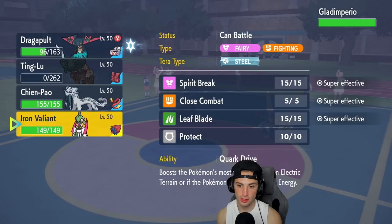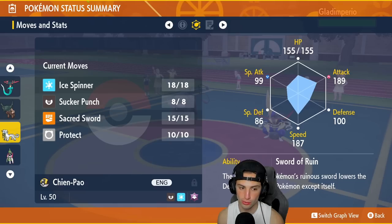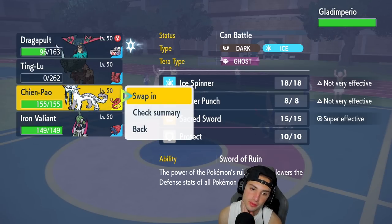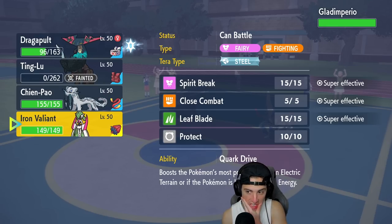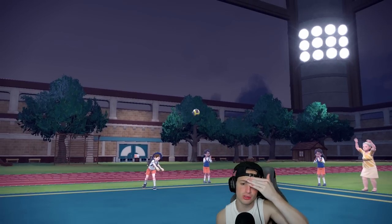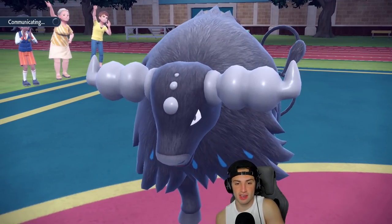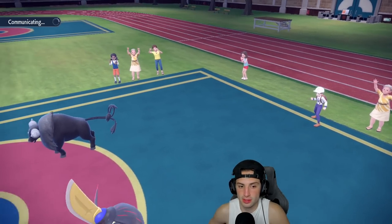That Swords Dance is no good at all. I think at this point I swap in Iron Valiant and go for Close Combat into the Kingambit slot to try to get rid of it. Tauros is going to die here. I'm going for Close Combat — this is scary, Kingambit might defeat us.